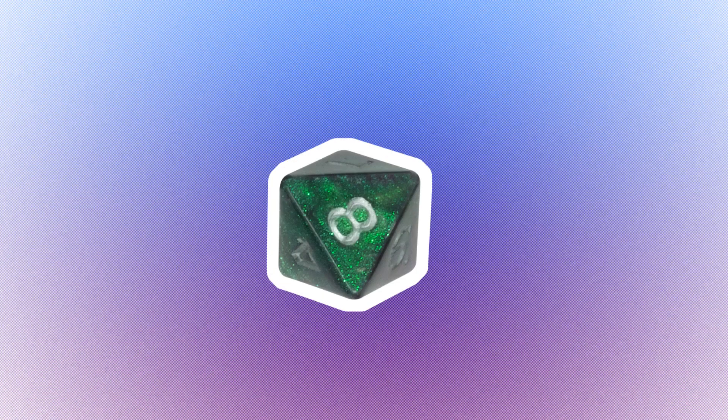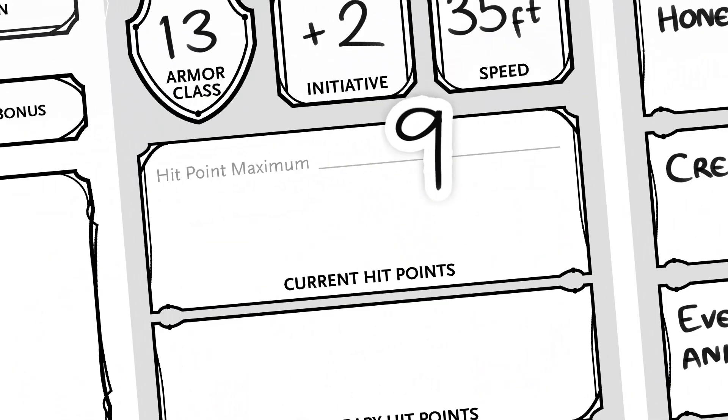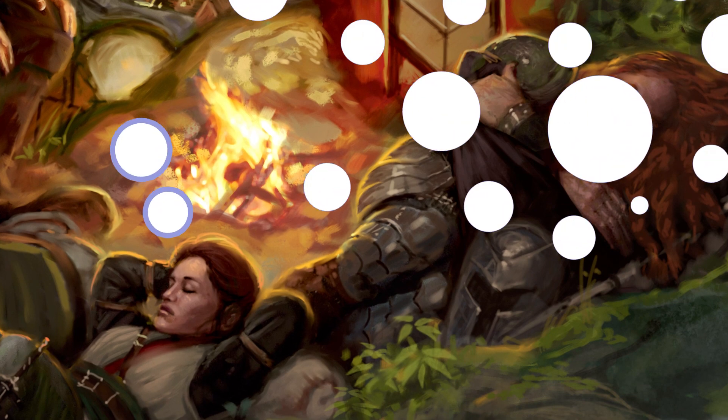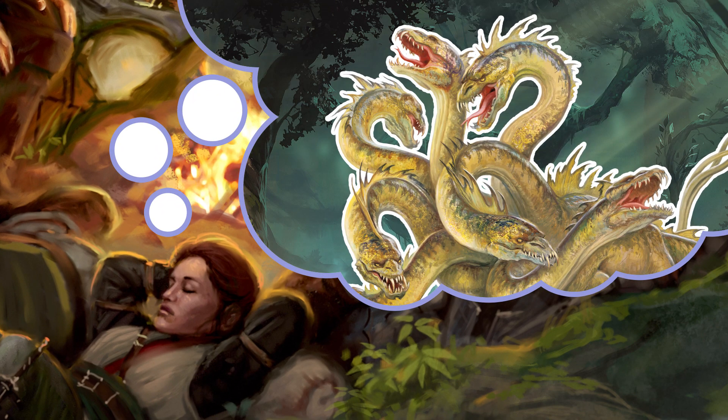Every character has hit dice. These are the dice you roll to determine how many hit points you have. A battle-hardy fighter will have a d10, while a wizard used to the comforts of a library will have a d6. Every time you level up, you can roll the hit dice, add the modifier for your constitution, and add that final number to your existing hit points. You can also add this extra hit dice to your collection for healing on short rests, and after an encounter with a Hydra, you'll be thankful for it.